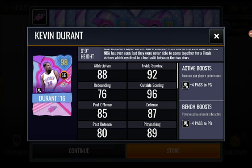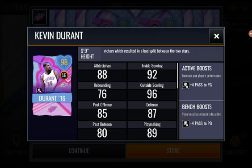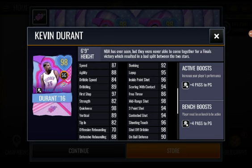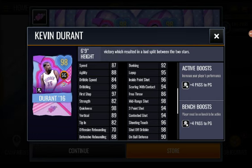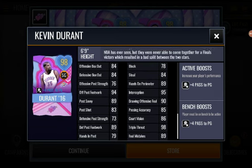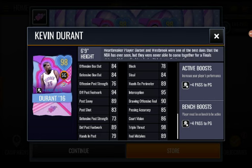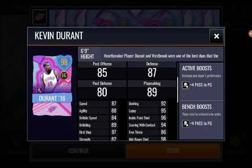We got 98 overall Kevin Durant right here — plus four pass to the point guard so it might benefit you even more. He's got 92 inside scoring, 96 outside scoring, 87 speed, 97 first step, 98 quickness, 95 layup, 96 inside paint shot, 98 mid-range shot, 98 shot off dribble, 94 three-point shot, 94 offensive post footwork, 95 interception, and 98 triple threat. For a shooting guard that's pretty good, though speed probably should have been a little higher — maybe like an 89.